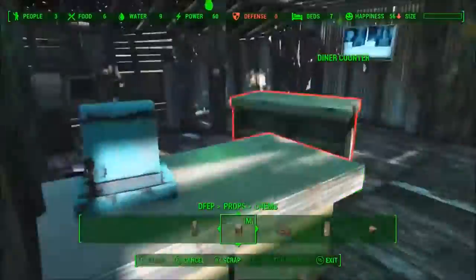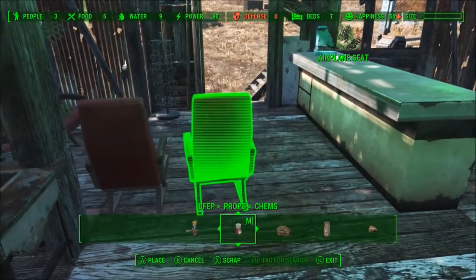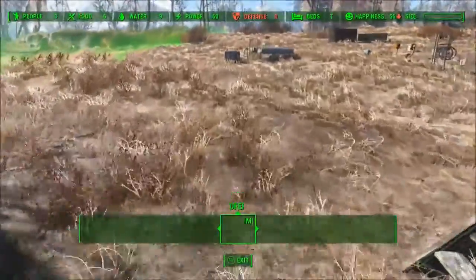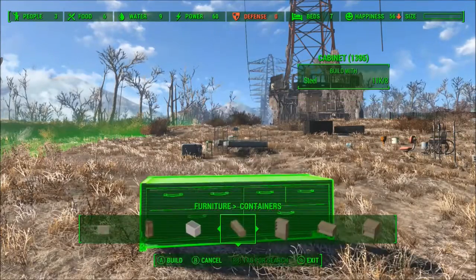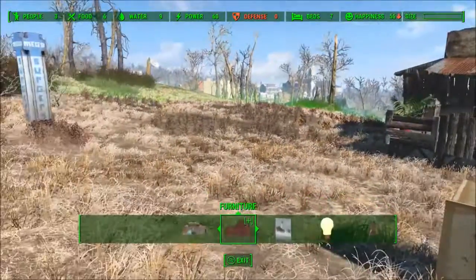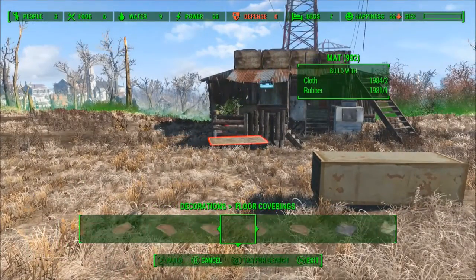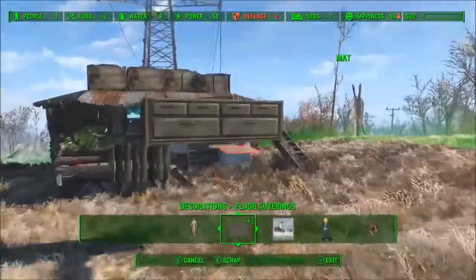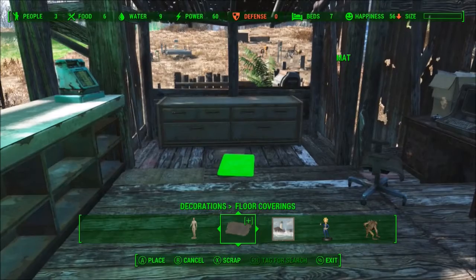This is just a regular diner counter and it would have supported the cash register. Probably want to use something that can be rug glitched here, which I have just the item in mind. Containers — yeah, that big weird metal cabinet thing. Has anybody ever actually seen a piece of furniture that looks like this? Maybe I should just check my privilege — maybe I'm just used to really nice furniture that's made out of airplane parts. Yeah, that looks more professional.